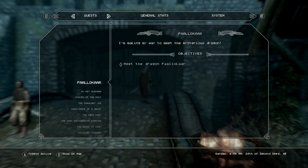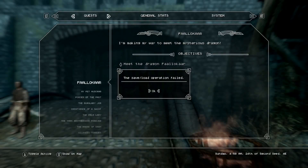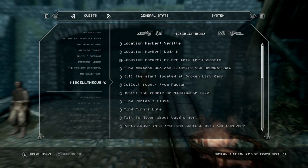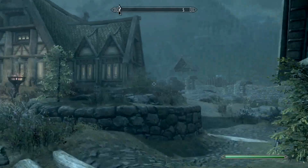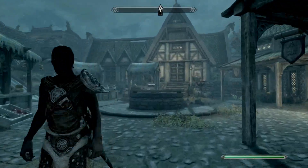We're going to go find her. All you have to do is go down to your miscellaneous quests, scroll up, and just click on Lady M, and it will point you right to her. She isn't currently in the Bannered Mare because it is night time — she stays in there at night.